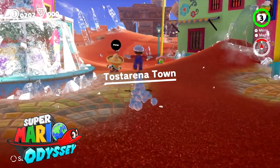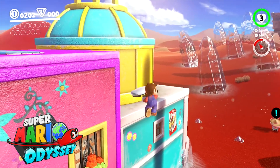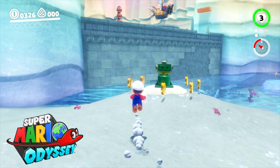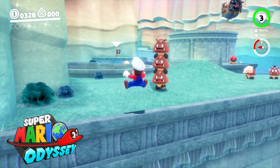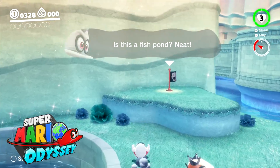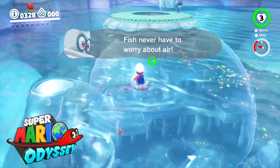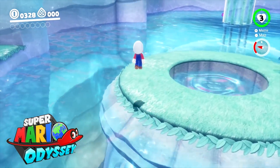The long jump also returns, but it feels super nerfed this time around, though it is great for gaining momentum on the ground. You can also jump on Cappy mid-air to gain serious height and perform tricks you couldn't do in any previous Mario game. The game has great control, but issues like Mario feeling too slow make it feel worse than what Sunshine had already achieved. Because of this, I'm giving the point for this category to Super Mario Sunshine.